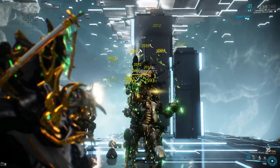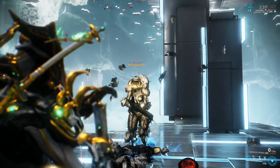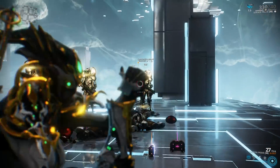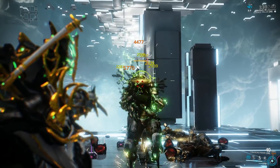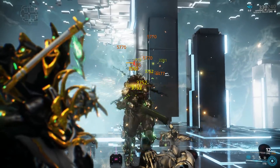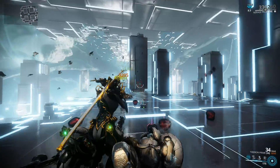First, burst mode. As you can see, it is a whole lot more effective than before. Rivens do make quite a difference, especially disposition 5 Rivens. Do you need a Riven for the Tiberon to be effective? I think that's clearly not the case. Right now Tiberon Rivens are extremely expensive — an unrolled Tiberon Riven goes for at the very minimum 500 plat, if not more. They are very expensive, and in all honesty, you simply do not need them.